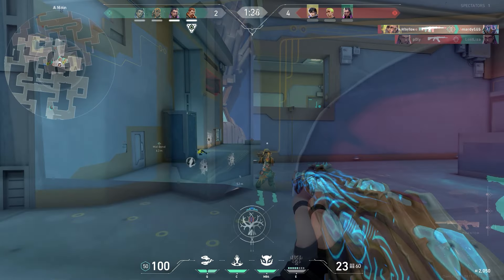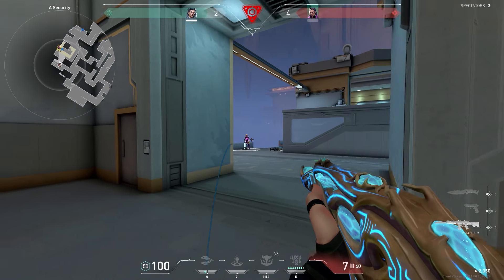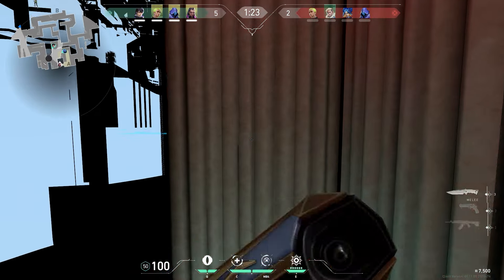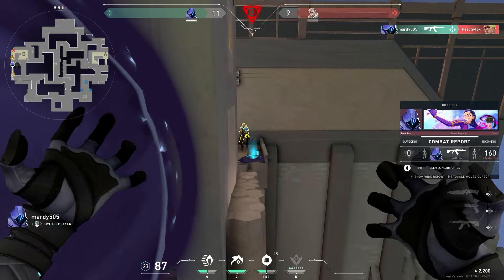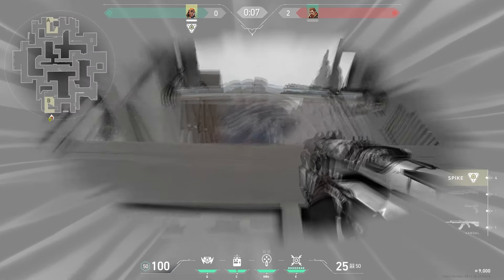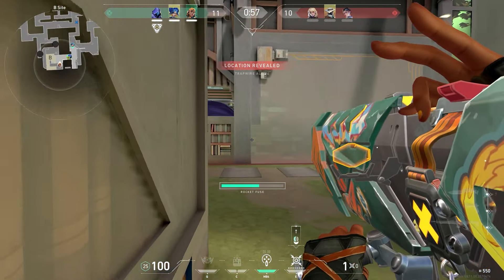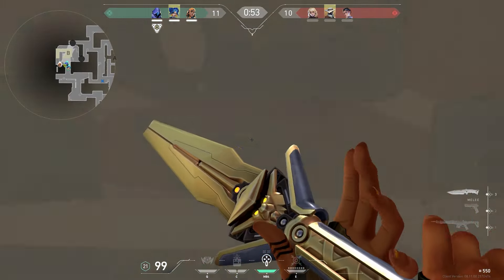Thanks to Riot we had the opportunity to play the new map Abyss, and it looks like a pretty crazy and fun new map. The gimmick is that after the barriers drop you have no boundaries anymore, so if you're not careful you will fall off the map. You can also make players fall off with certain abilities like Breach ult or Raze satchels. Even shooting your own Raze rocket from the wrong position can end up in suicide, as you see me falling off in this clip here.